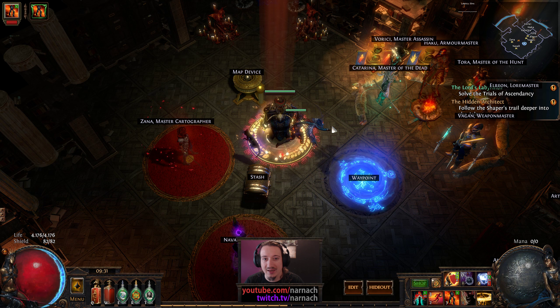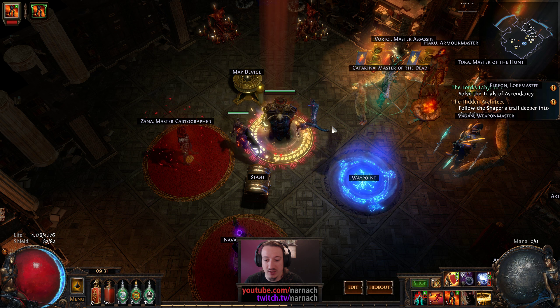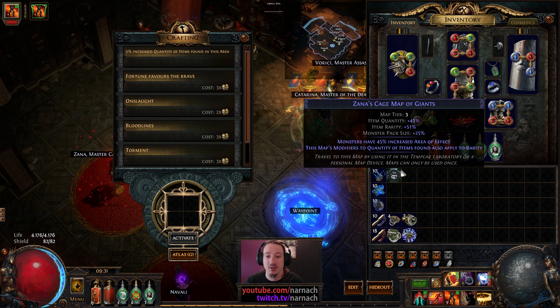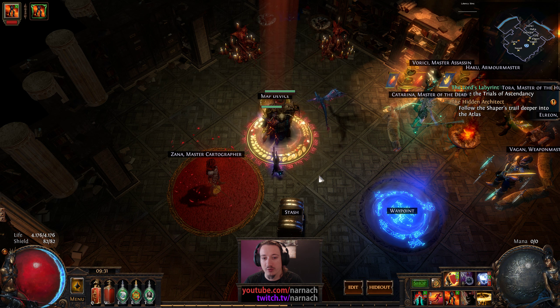Hello, Nana here. Welcome back to Path of Exile. We are playing in the Bestiary League as a solo self-found spectral shield throw juggernaut. Today we're gonna run the tier 3 cage map for the unlock. It's got the Zana's prefix so modifiers apply to reality as well. We also got the giants suffix so monsters will have increased area of effect. Should be a lot of fun.